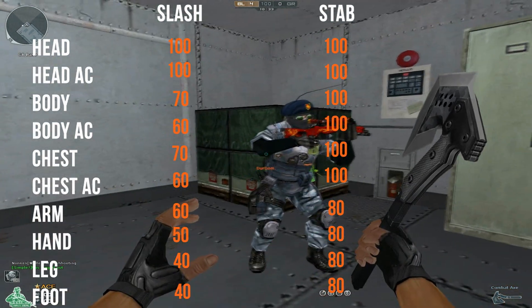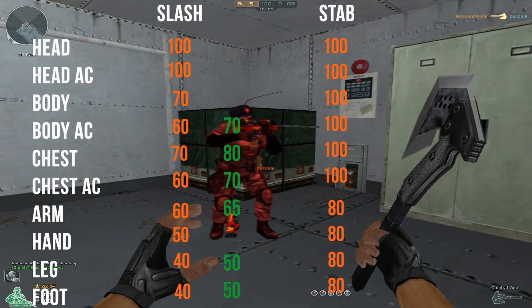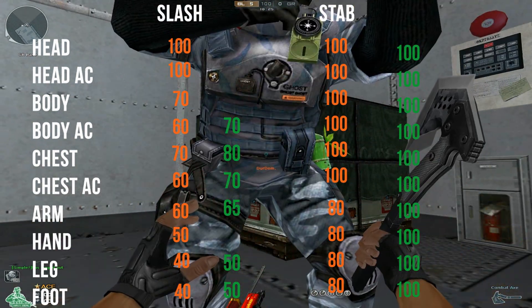For the royal axe, rose axe, and WCG axe, I will show the damages now in green for the slash, and also here in green for the step.